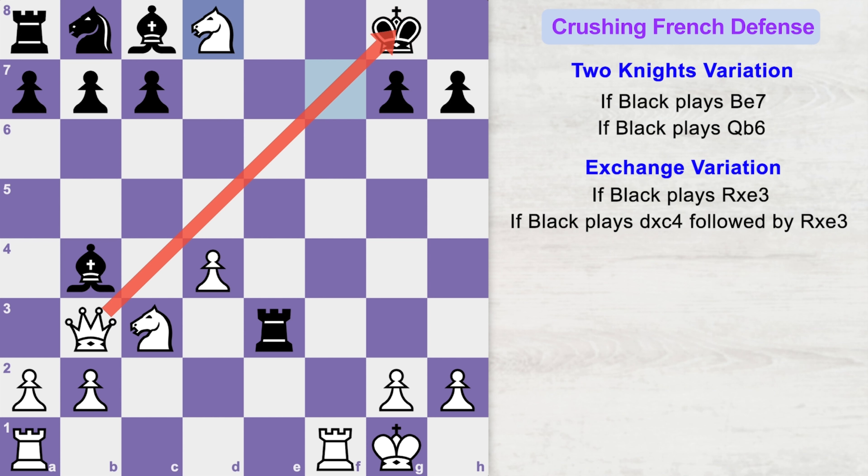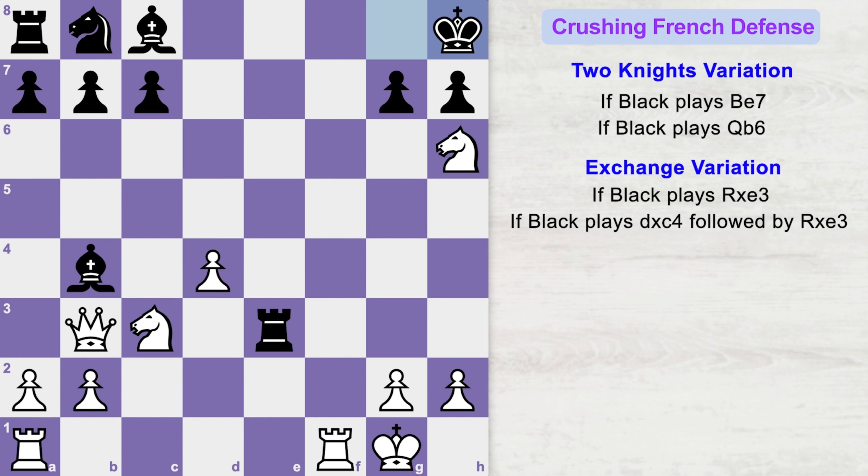King goes to g8, knight h6 check, king goes to h8, and now queen g8 is a checkmate. That's fantastic!